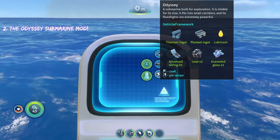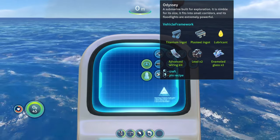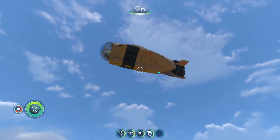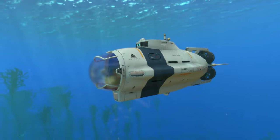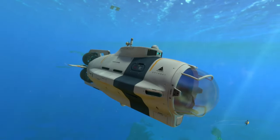The next submarine mod on this list is the Odyssey submarine - a submarine built for exploration. It is nimble for its size, fits into small corridors, and its floodlights are extremely powerful. Here is our Odyssey submarine, and it actually says 'Odyssey' on the side, which is pretty cool. It's super compact.